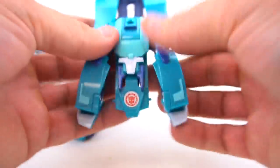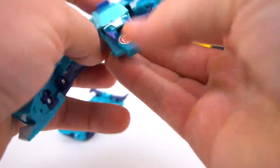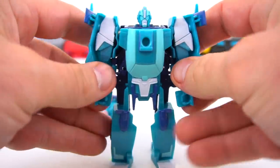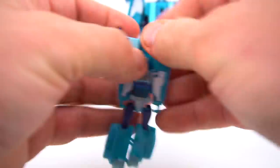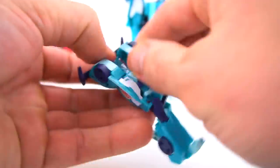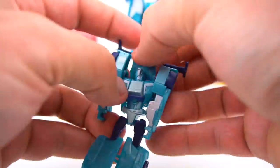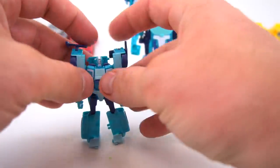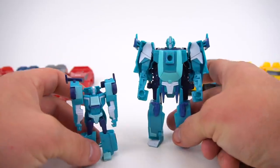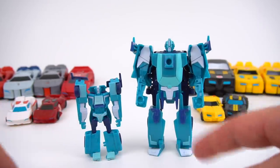Here is the One Step Changer - this is a different type of One Step Changer, the way he transforms. You had to flip his head through, like that. There is the One Step of Blur. Let's transform this back: flip it out, feet up, and this back section - you've got to pull these pegs out, bring his arms down, disconnect everything. There he is in robot mode. So we've got a Legion Class and a One Step Changer of Blur, but that's it.